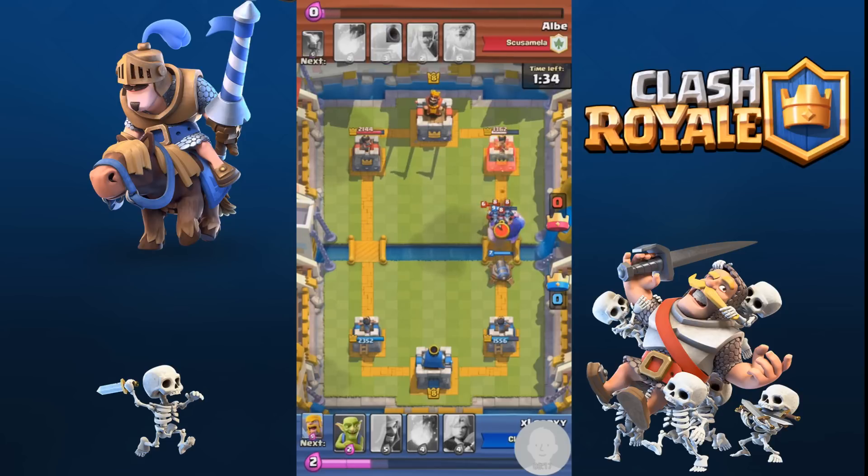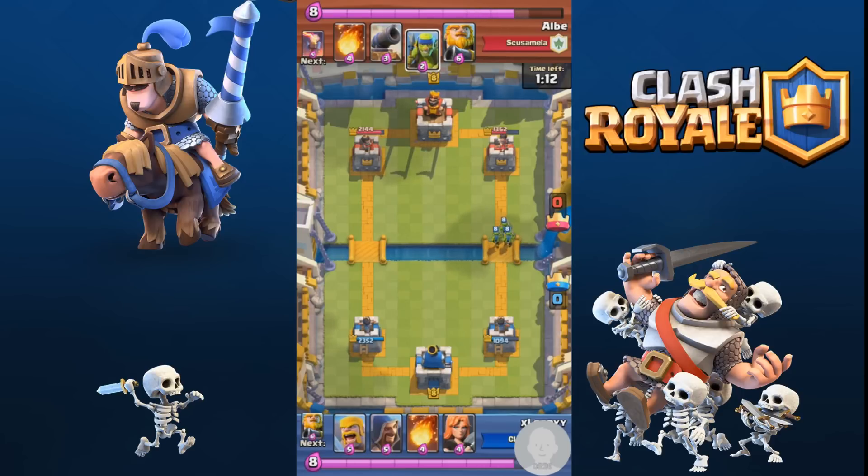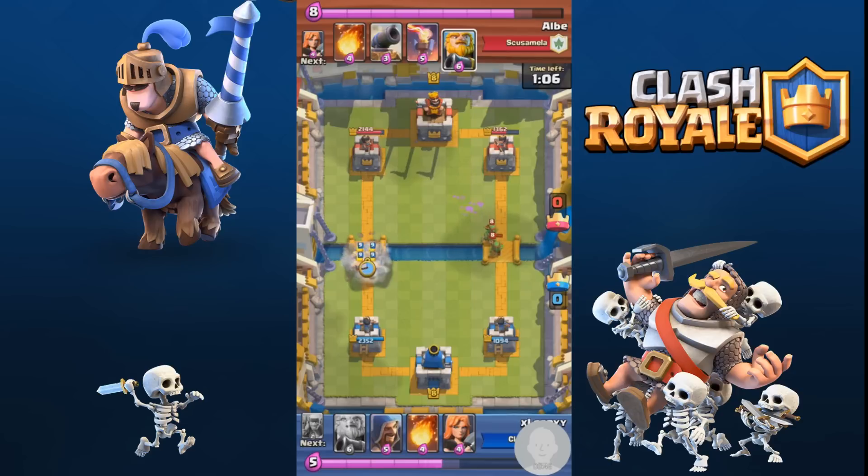What you've got to look for is a breakthrough. If you have a Royal Giant and a wizard, and you know they have a minion horde, put down the Royal Giant first — the chances are they'll put the minion horde down. You want to place the wizard behind him, but not straight away — wait until the Royal Giant has passed the bridge. By the time they've put their minion horde down and you put your wizard down, it's too late for them.